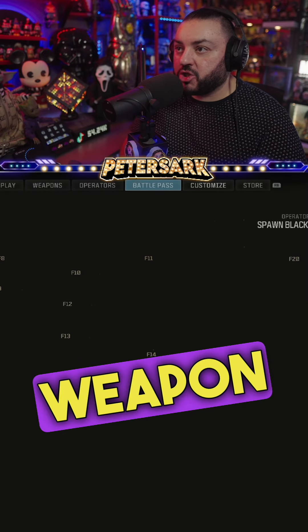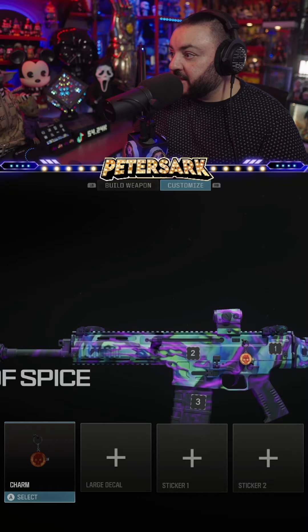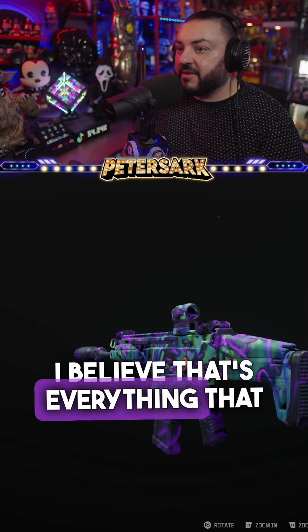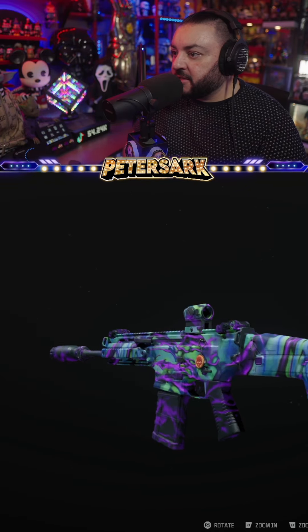What else do we get? A weapon charm — the Skull of Spice. It's all pepperonis in the shape of a skull. And I believe that's everything that comes with the Little Caesars Call of Duty collab.